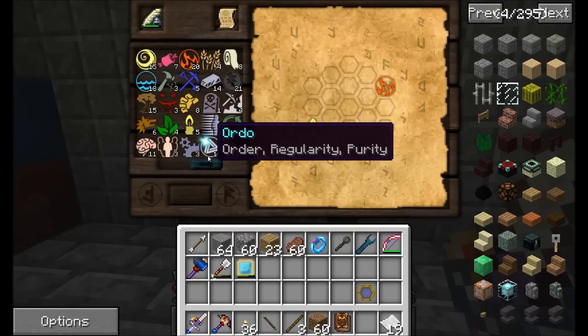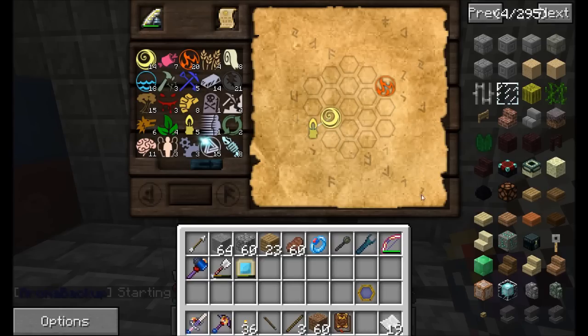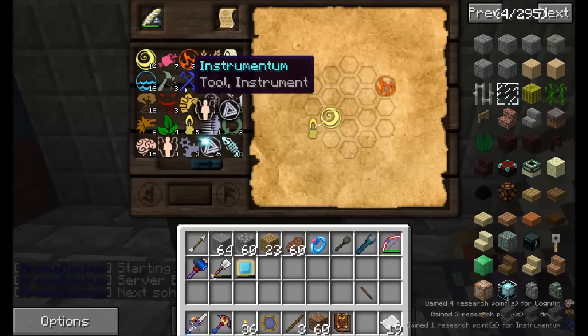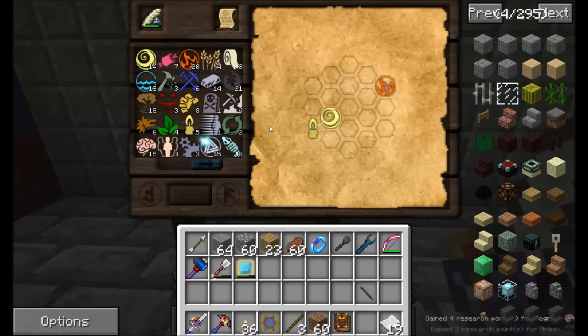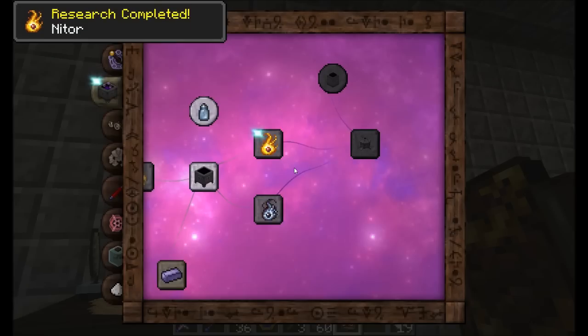Now I consider how many of each aspect I have: five Lux, 15 Air, and 20 Fire. Each time we place an aspect in the table it uses up an aspect point — you get more by scanning objects composed of that aspect. So I put Lux here, a Fire here, and then anything composed of fire — Lux is just fine. Boom, a nice easy connection to get NITOR. Research completed! Now I know how to make NITOR, which requires a crucible.